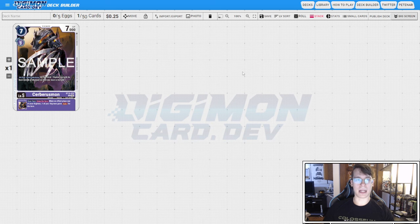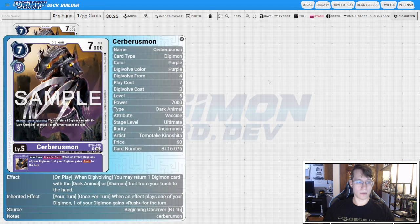Hey guys, welcome back to Team Deathslinger, my name is Peter, and today we're going to be looking at what I think is the coolest card in BT16. This is BT16 Cerberusmon, and I think that this card is super, super healthy for the Digimon TCG, because this card is the best card for casual purple players.